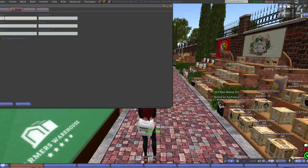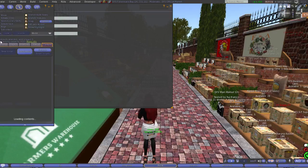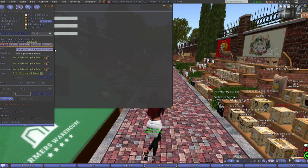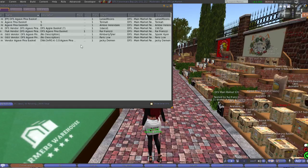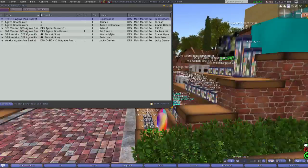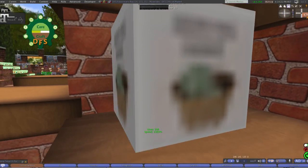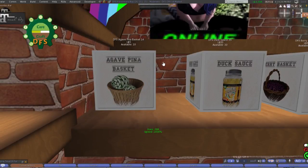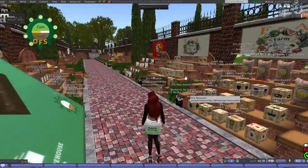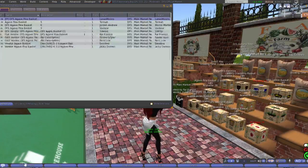Let's find something common - I see an agave basket right next to me, so let's search for 'agave.' Most people who have boxes down, if you look at the name, it will have 'agave' in it because most vendor scripts change the name of the object to whatever it's selling. We hit search and we have quite a few options. We right-click the first one and click 'Zoom To.' For instance, this one sells theirs for 5L, and the store right next to us is also 5L.